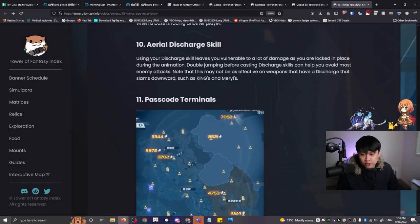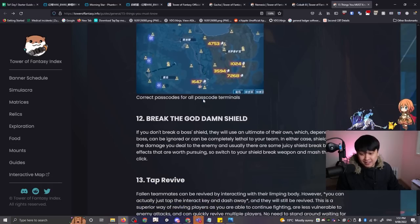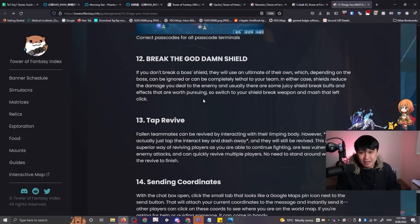Number eleven is passcode terminals. Essentially, run around the map, and when you get to a terminal, punch in the codes. It's essentially a cheat code to everything.